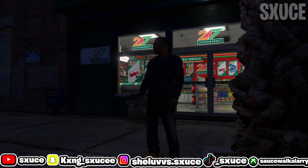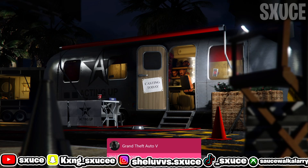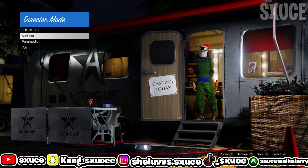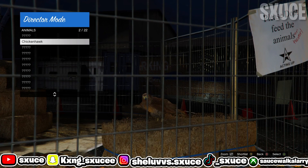Once you get loaded inside of single player, open up your interaction menu and go into Director Mode. Once you're loaded up inside of here, go to Shortlist Actors, and hit either Y or Triangle to remove all your shortlist actors. Once you've removed all your shortlist actors, go to Actors, go to Animals, and hit either Y or Triangle to shortlist your bird.